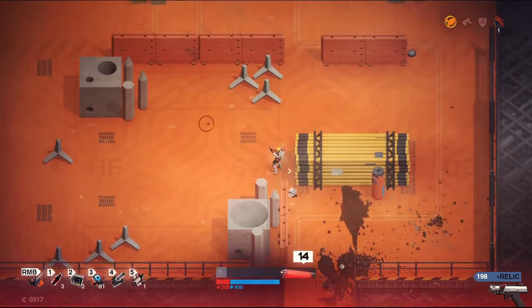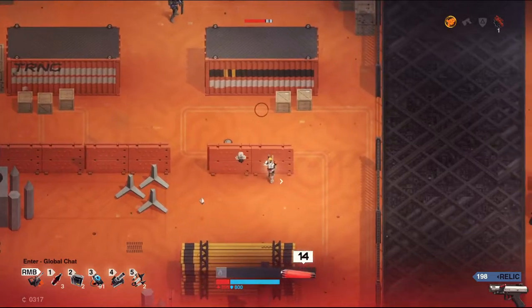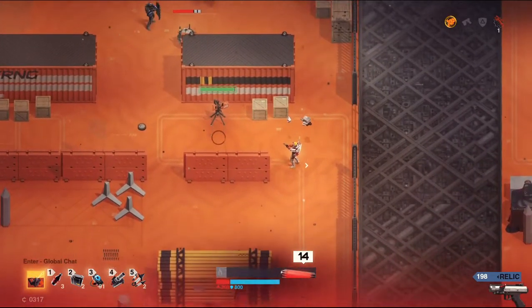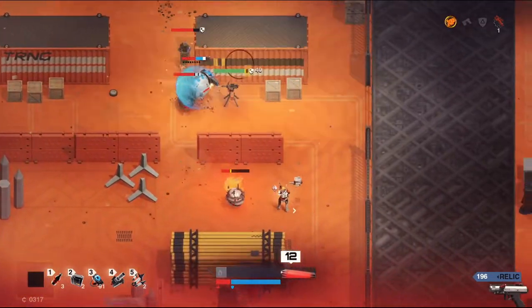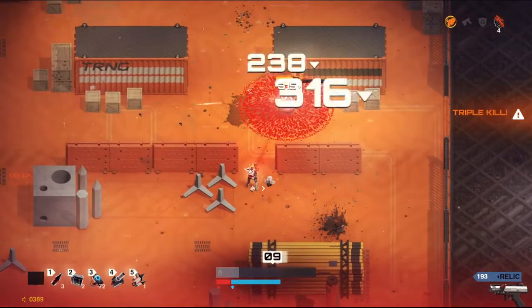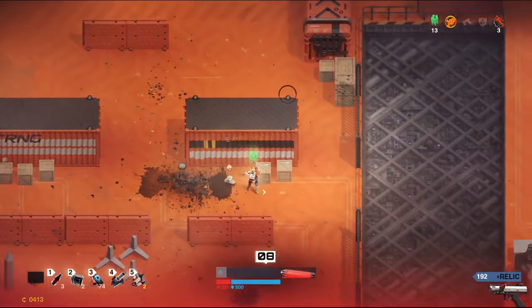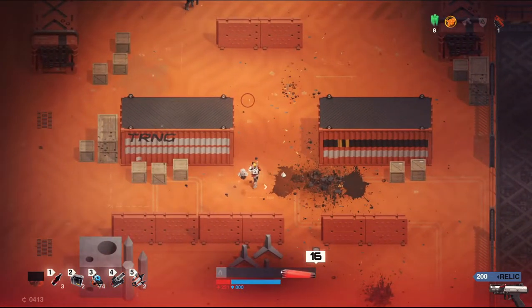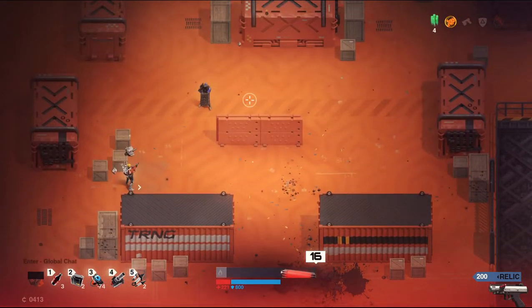I wonder how I should utilize my turret boys. Should I leave them... Am I a Torbjorn? Is that how I do this? That was a little Torbjorn — putting them around the corner there. Seemed to get the job done.